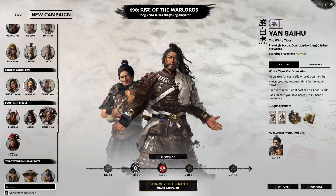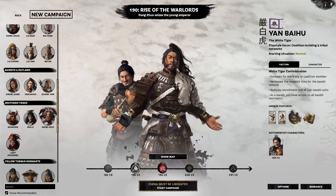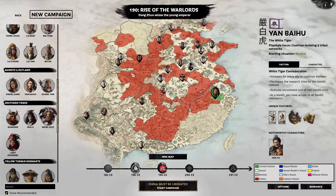Hello everyone, this is Serious Trivia, and welcome back to another early game playbook video as we're covering the White Tiger, Yan Bai Hu. Yan Bai Hu is the last bandit faction we are covering on the final patch of the game, 1.7.1. His starting situation is defined as normal by the game, but this is probably the easiest start in the game, especially for bandit factions compared to Zhang Yan and Zheng Jiang, mainly because we start in the south.